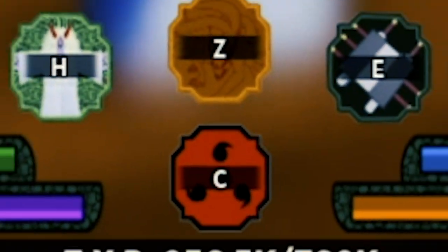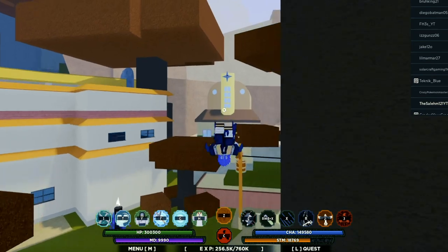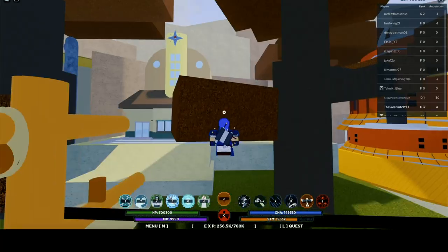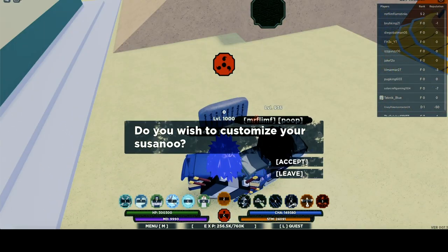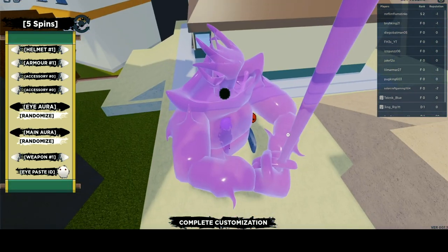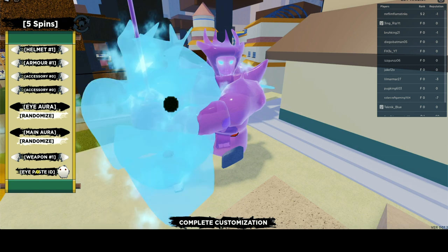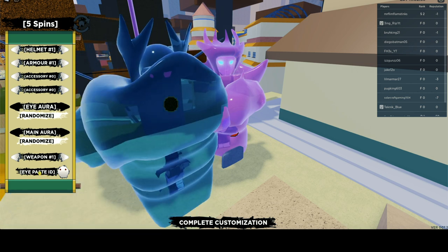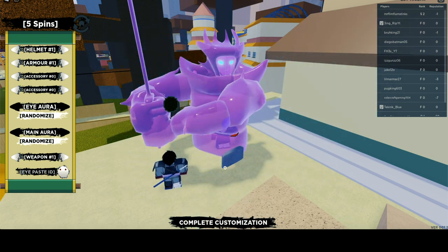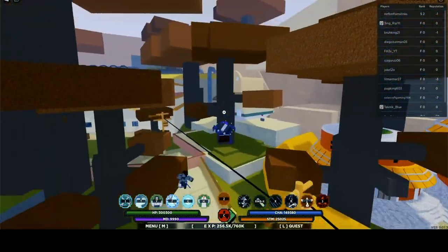Once you join the Discord, you want to have the Sharingan. Once you get the Sharingan, go to this building in the game. On the side of that building you should see a rock with the Sharingan symbol on top of it. Click the rock, click accept, and it should allow you to customize your Susano. Then paste the ID of the eyes right there, do all your customization, and click complete customization. Activate your Sharingan and you should have that custom eye.